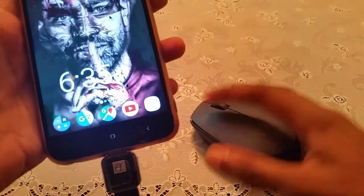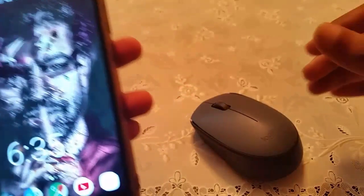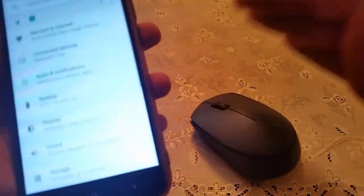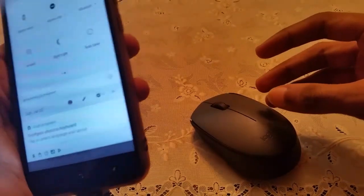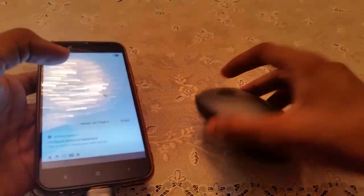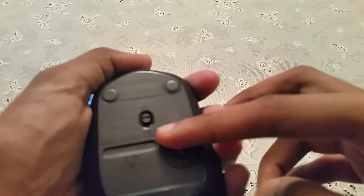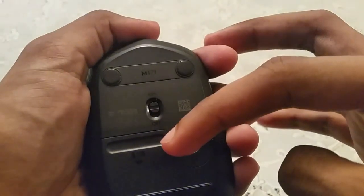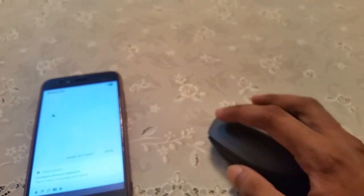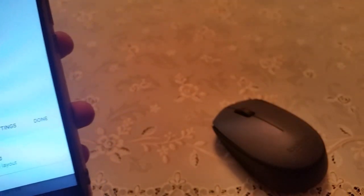Now I would be showing you how you can connect a wireless one with no USB at all. For ones that have no USB, you need to go directly into your Bluetooth settings. You turn it on and off and on again. When you have your mouse, you can see there are on and off buttons. You turn your mouse off and then on again, and then your device should pop up right here — your mouse and keyboard. Click both of them to pair.